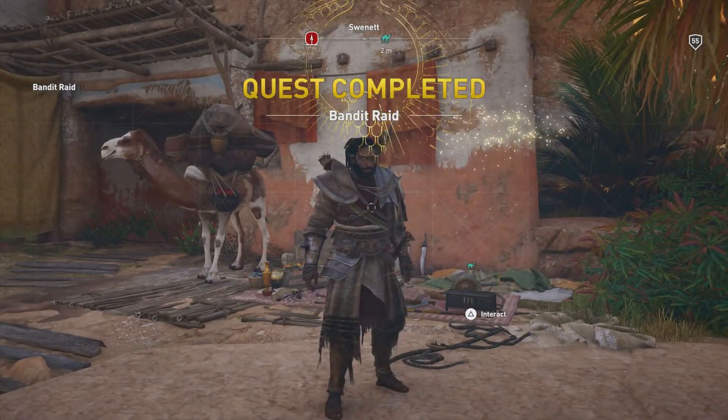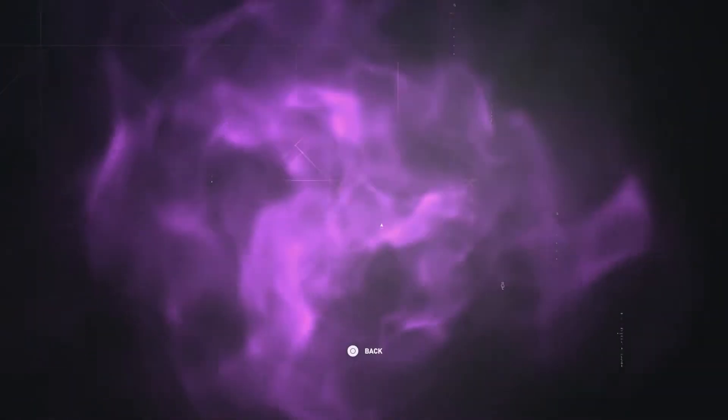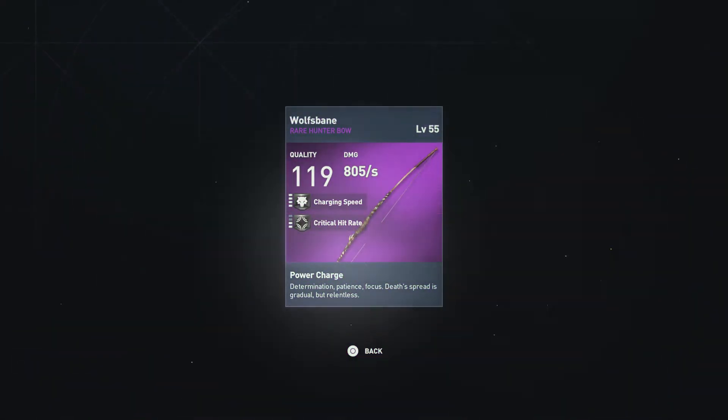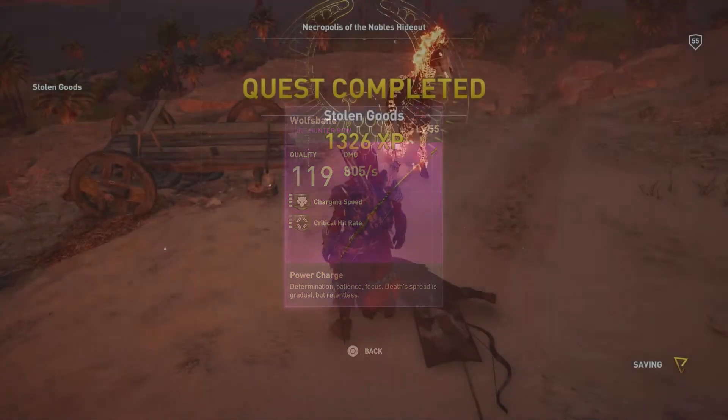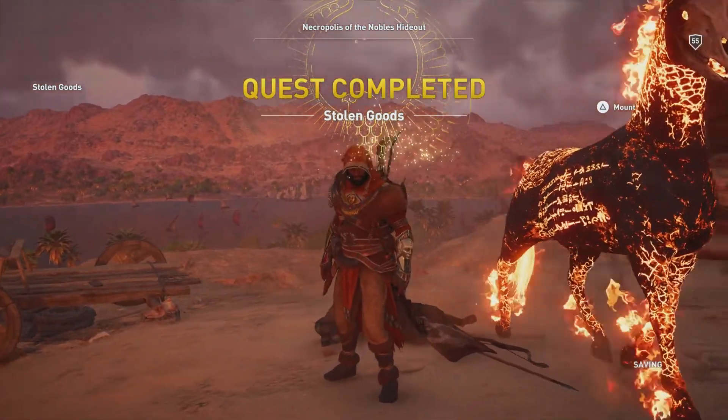We'll keep on going and maybe we will get another legendary — looks like this is gonna be a rare though, so it won't be this one unfortunately. We've got ourselves the Wolf's Bane, 119 quality, 805 damage per second, level 4 charging speed and level 2 critical hit rate. This is gonna be the last one for the week here.